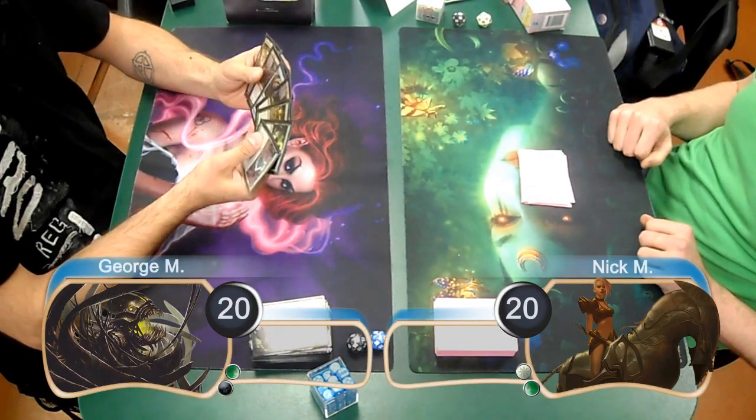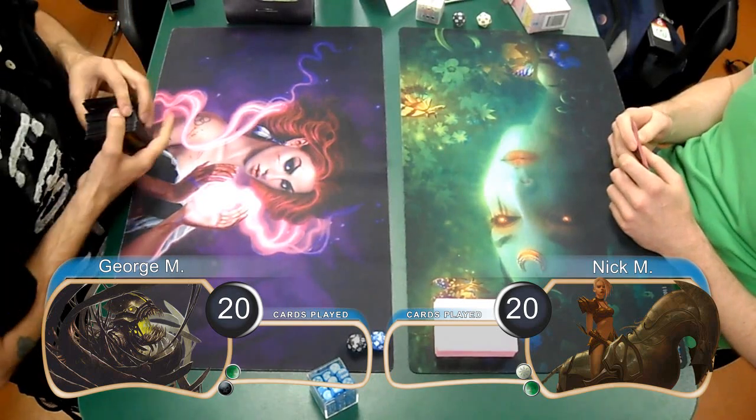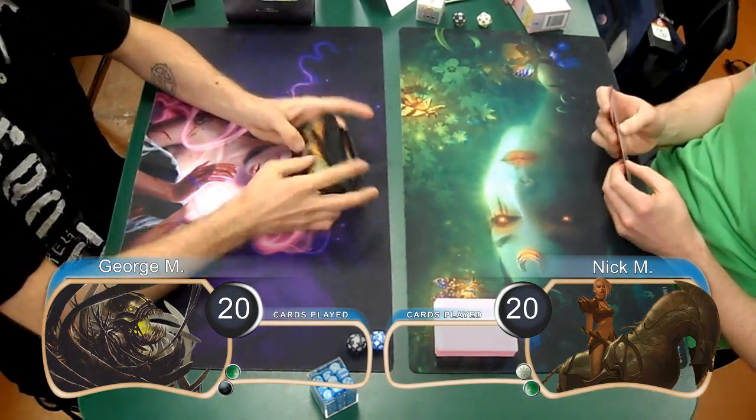Hello everybody, this is Kevin from Clots Productions, and welcome back to another Magic the Gathering gameplay. For this match, we have George playing Black Green Pod, and he's going up against Nick with Green White Aggro.